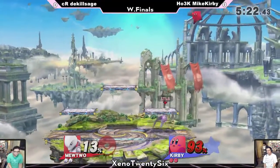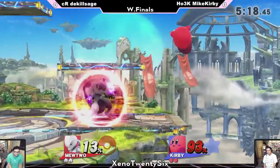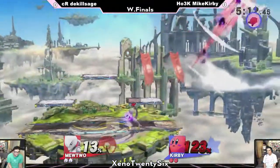What DaKillSage's Mewtwo has is a long tail. And that's Kirby's one weakness when you're playing any character like a sword character — the down tilt.